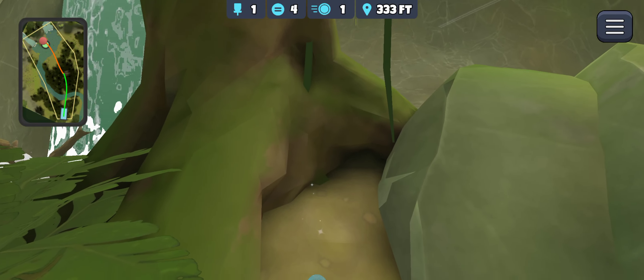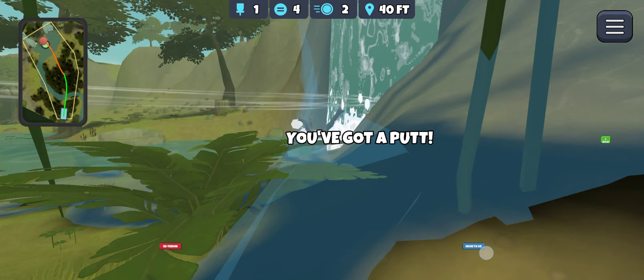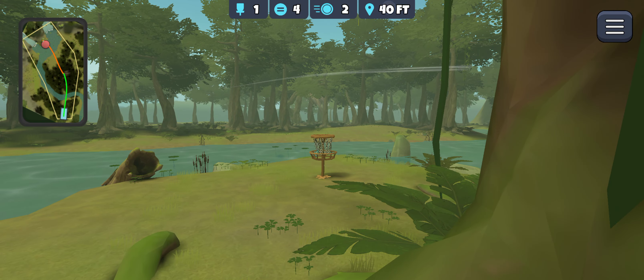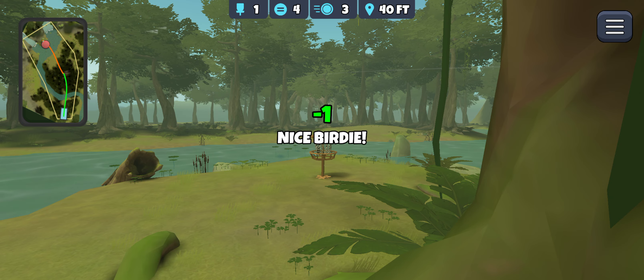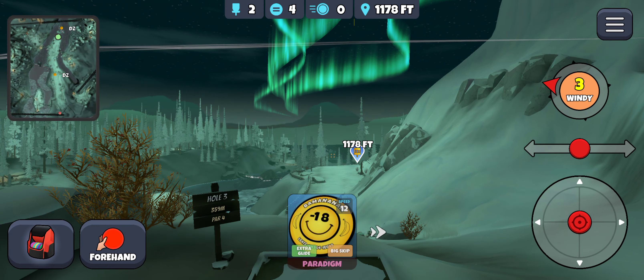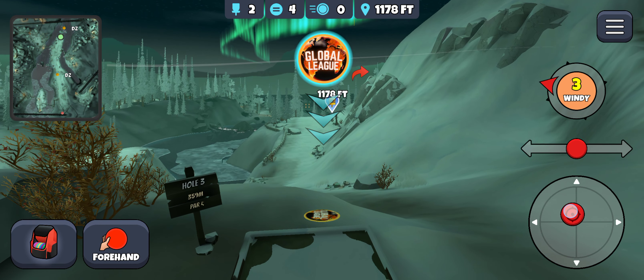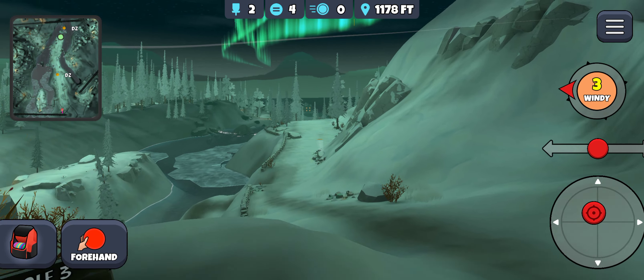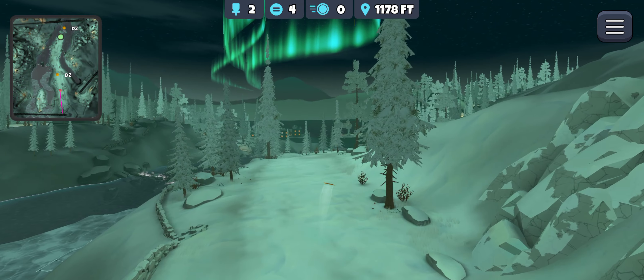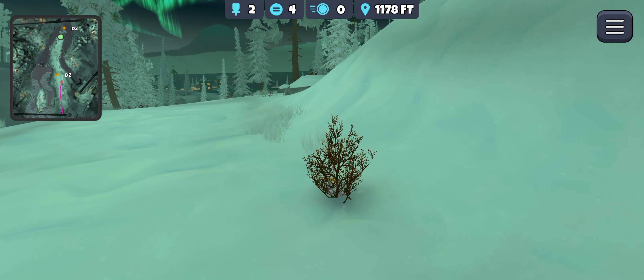So I'll put a little bit of anhyzer on this Roll Sapphire backhand instead. That 330 feet — with the pushing wind — is just not something I'm super comfortable with on a forehand. Northern Lights 3, a tough wind. Let's see if I can get this Sapphire-Sapphire — this is not going to be easy. I've certainly been messing this one up more recently.